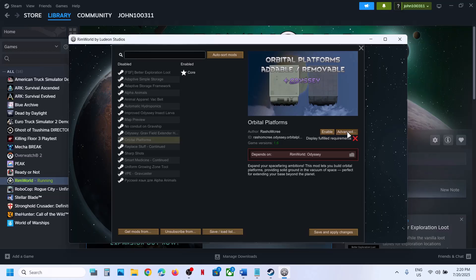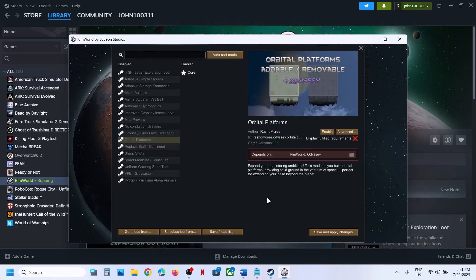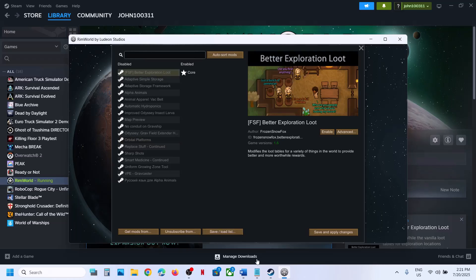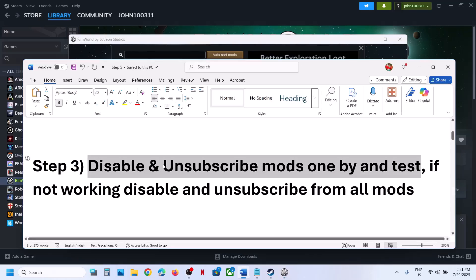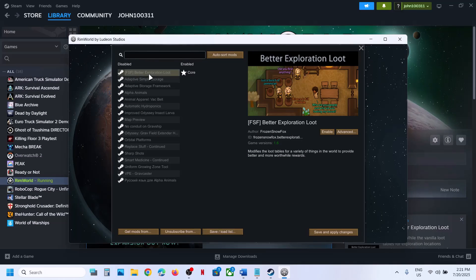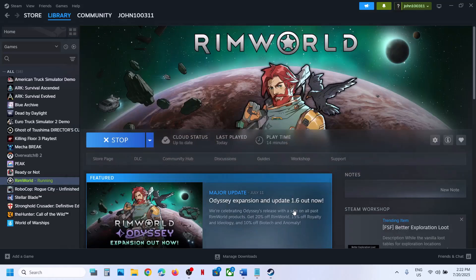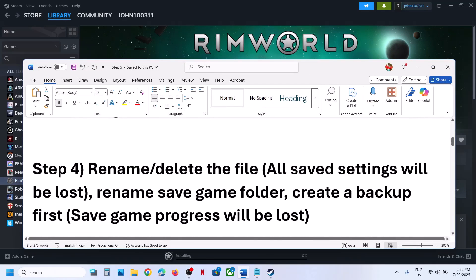Go to Advanced and click Unsubscribe, then confirm. Check mods one by one — disable each mod, launch the game, and check. If still facing the problem, select all mods, disable them all, and then unsubscribe from all.